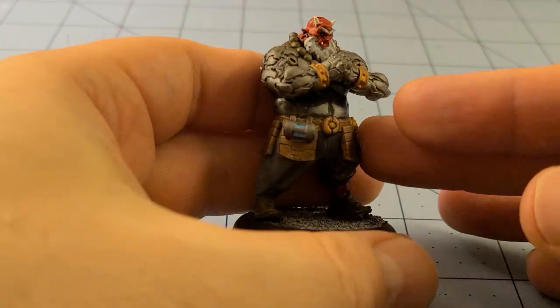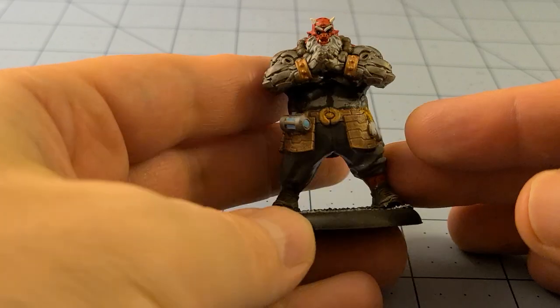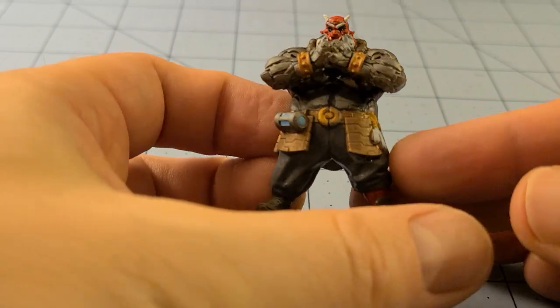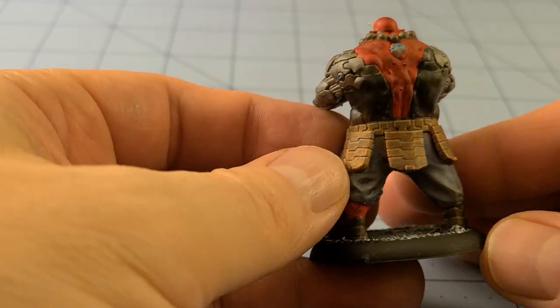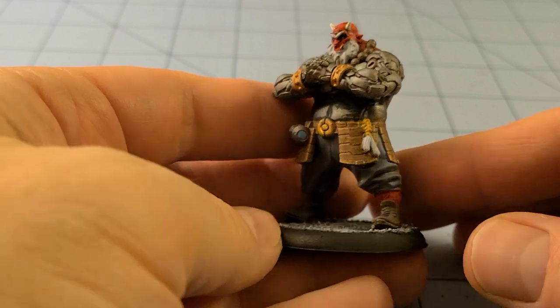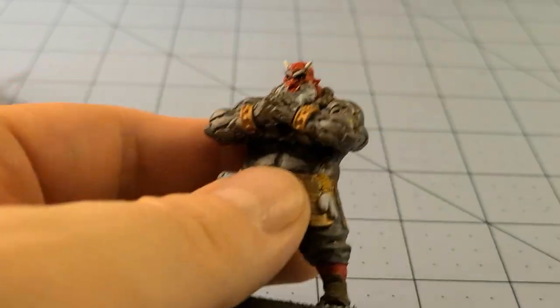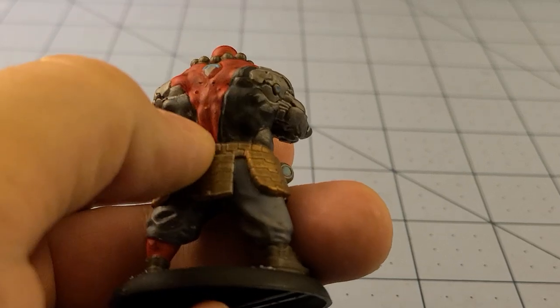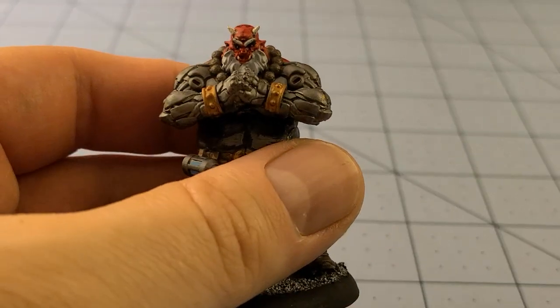Another random printed figure — this was from Titanforge's sister Patronion, Cyberforge. This is one of their Oni bruiser-type dudes. I wanted him to have red skin; he should be an Oni after all. The print came out pretty nice, other than the spots where I did not do a good job of removing the supports.